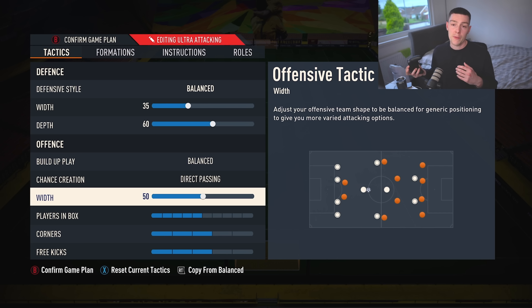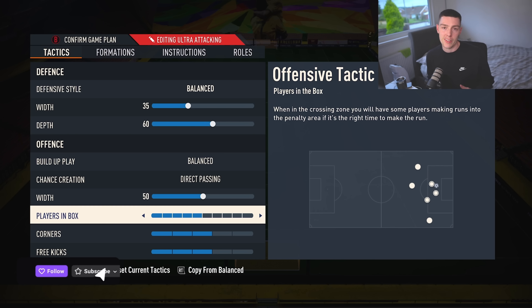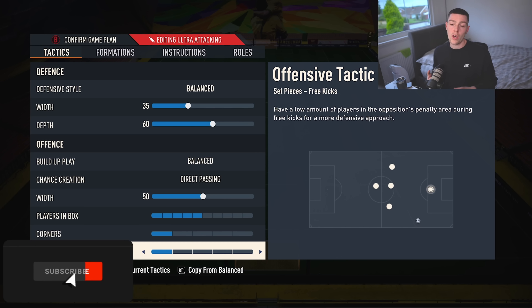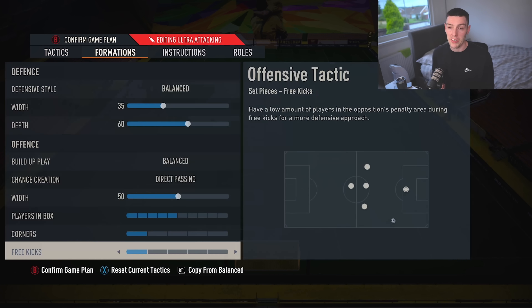Width, we leave it on 50. The formation is quite narrow when you're attacking, but we do get a bit of width from one of the strikers falling back. Players in the box, I just leave it on five — I want the CAM, one of the centre mids, and obviously both strikers getting into the box. Corners one, free kicks one. We are just limiting how often we get hit on those counterattacks, because even in the end game, do you really want to be hit on counterattacks? I don't.